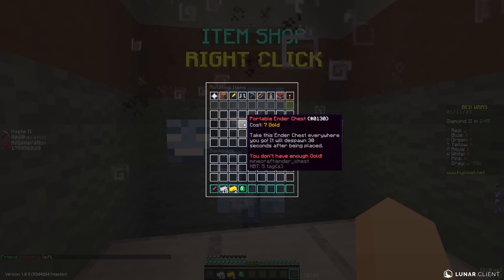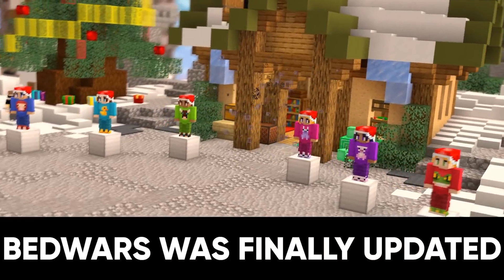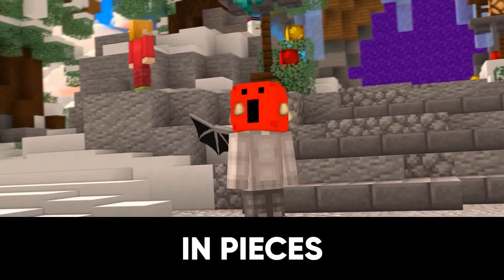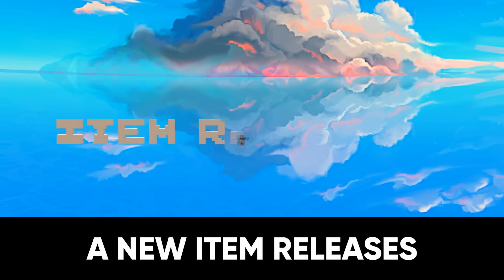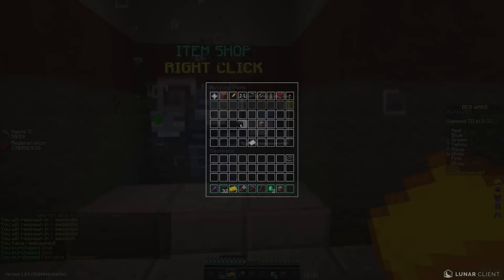There's two of them: portable ender chest and portable shopkeeper. BedWars is finally updated and the community is no longer in pieces because after all this time we've waited — each week a new item releases. This week Hypixel has made it quite hard for us to get content out of the new item.